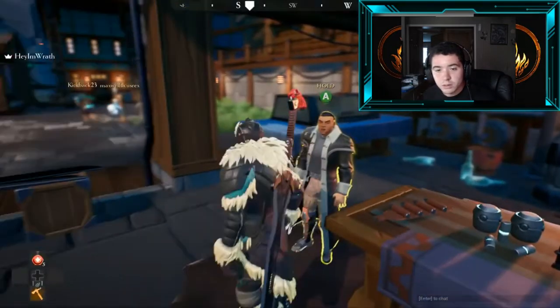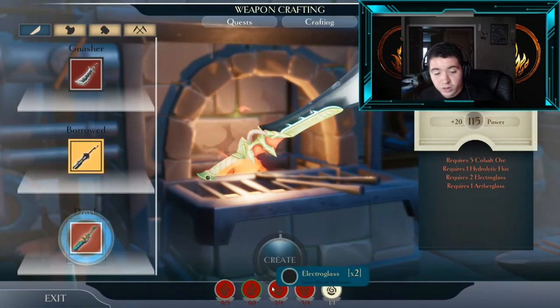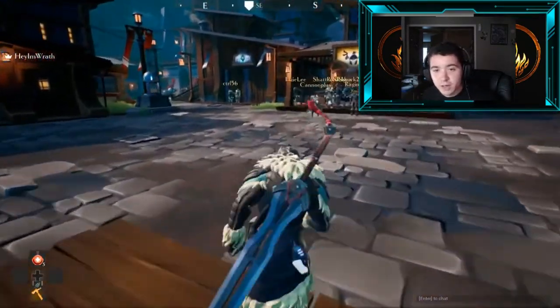It shows you all the items you'll need, and at the bottom of the screen it shows how many you need. For example, I need five of those, one of those, two more of those, and one more of those before I can create that weapon.